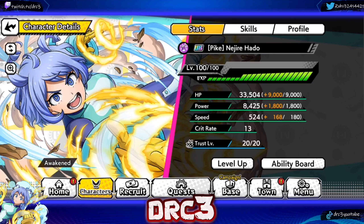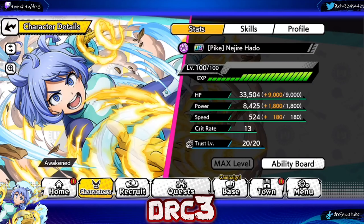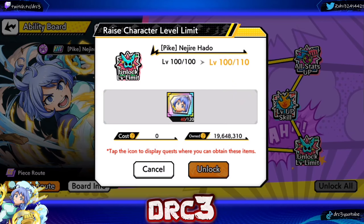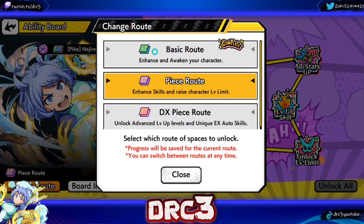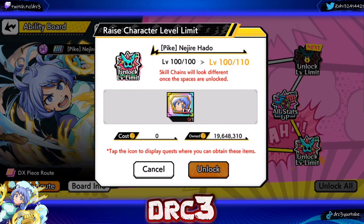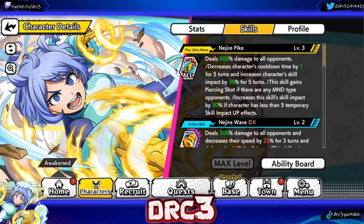Right now I have her at level 100. For her advanced leveling, I can actually finish the speed right now - there we go, advanced leveling all the way completely done for Najire. On the ability board, the only slot left on the piece route has 40 pieces out of 120, and board 13 is done for the basic route. On the DX piece route I can't go past a certain point because I'd need another shard - I only pulled one extra copy of her, which was still hype. Five multis to get two copies is crazy luck.